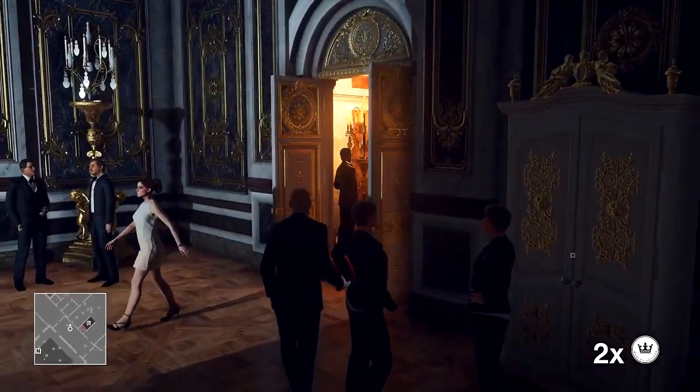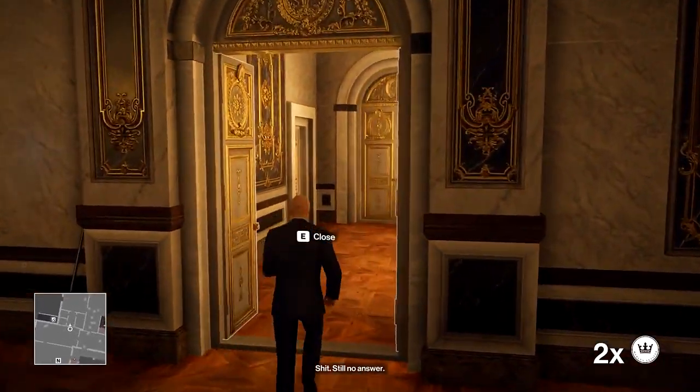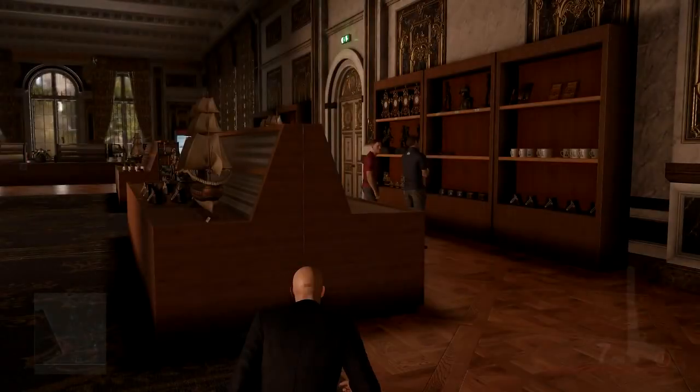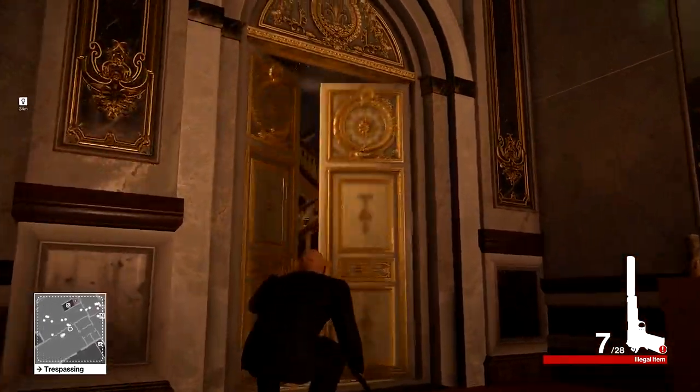After that, we're going to move into this hallway and bump into this man, because I'm an idiot and I forgot where I was going. The real door you should be heading towards is the one here, and behind it are two guys who we're going to distract with a coin. As soon as they look away, this will give us a perfect opportunity to open the door to my right and get a free shot on the chandelier.